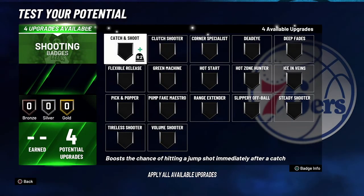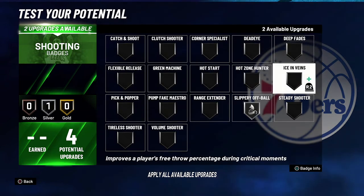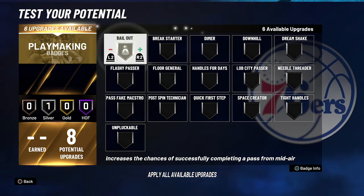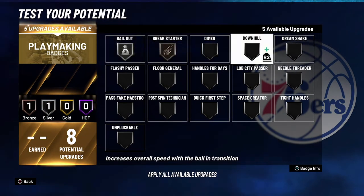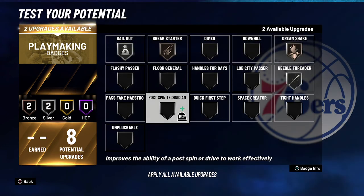For your shooting badges, you're going to put slippery off-ball on silver and hot zone hunter on silver. For your playmaking badges, you're going to put bailout on silver, break starter on bronze, dream shake on bronze, needle threader on silver, and post spin technician on silver.